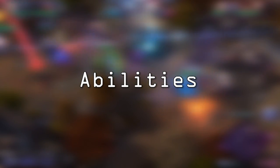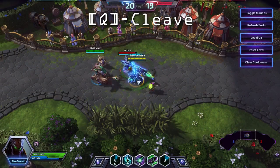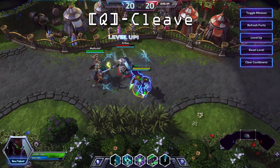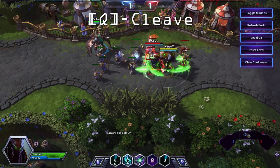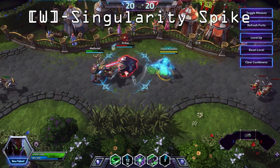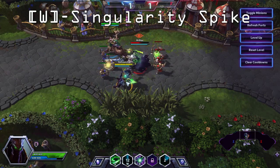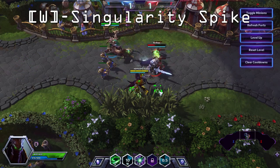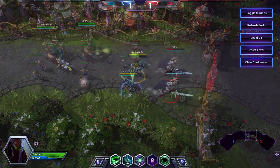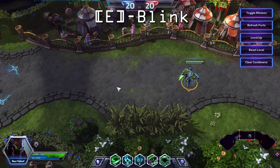Now that we have a grasp on Zeratul's role, we can begin discussing the abilities he has. Zeratul's Q is called Cleave and it deals damage in an area immediately around him. Zeratul's W is called Singularity Spike. This sticks to the first enemy hit, dealing damage and slowing them by 40% for 3 seconds. Zeratul's E is called Blink and allows you to teleport to any target location without breaking cloak.